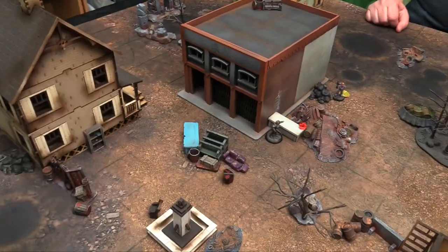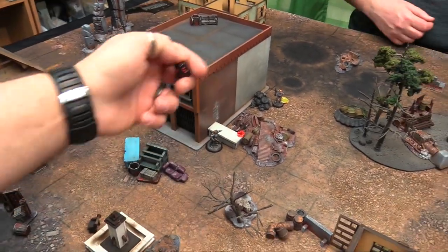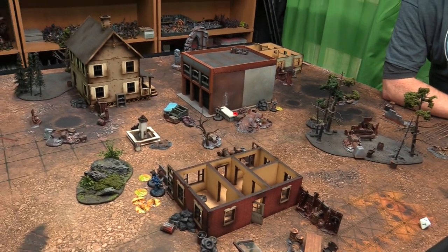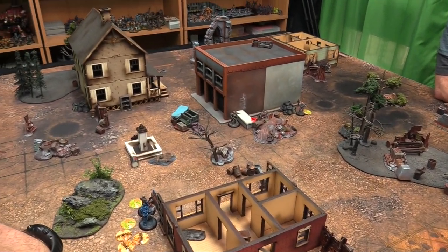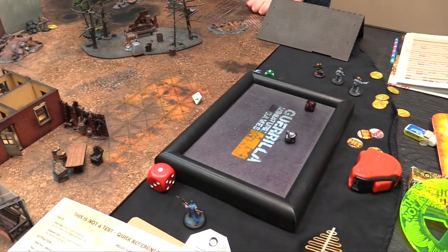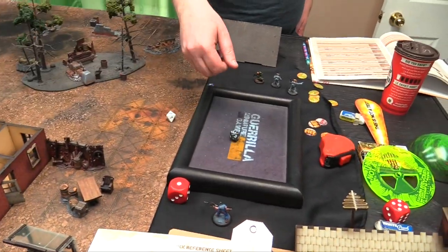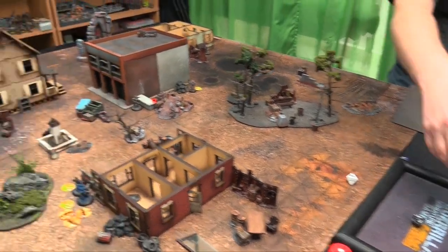The boss activates — fails the metal test, so just 1 action — pops a shot at Ensign Piggy. 2 dice pick the highest, short range hard cover — minus 2 — hitting on 6s. Rolls a 6, hits, not a double so no ammo loss. Strength 7 against Defense 6 — result is 10. Ensign Piggy is down.